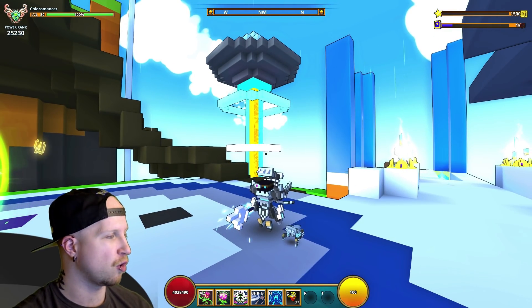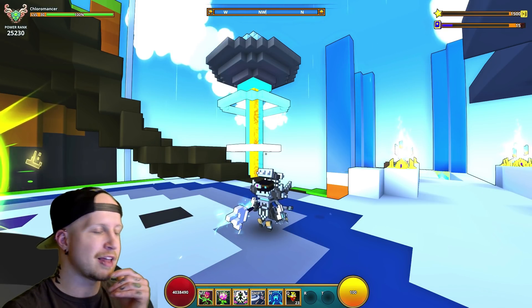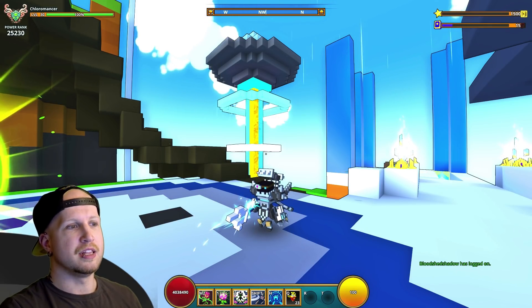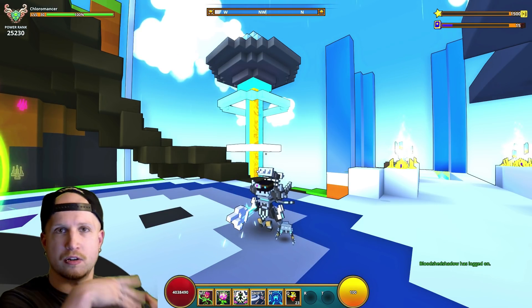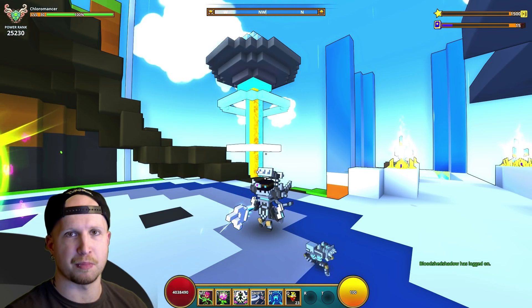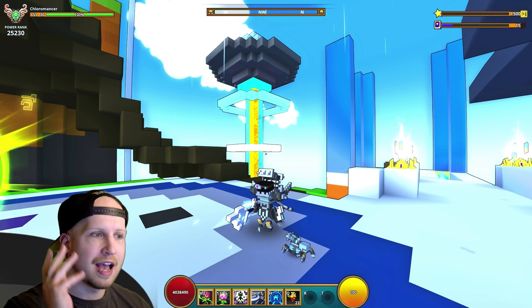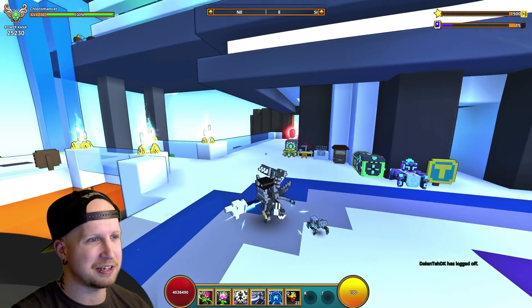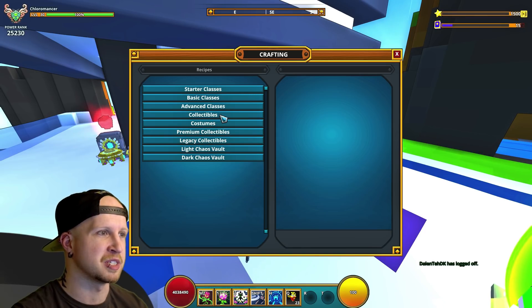I really wish that Trove would take a hint from other games and make it so that rather than crafting a lot of these costumes, there should just be a rare set of Spike Walker, Weeping Prophet — all of these bosses should have their own set of mounts, allies, and costumes. Don't you think that would be really cool? They don't necessarily have to have costumes for every character, but you know what I'm saying.